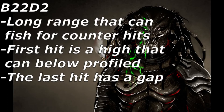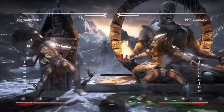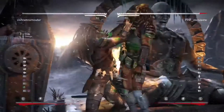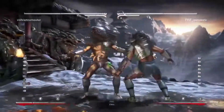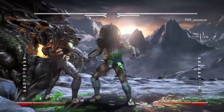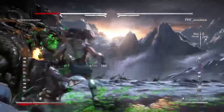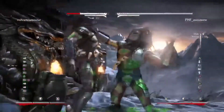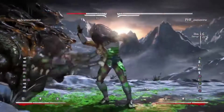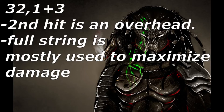3-2-1, plus 3 on knockdown: that's a good ender if you want to go for damage. But if you're trying to get a setup — which you should be doing more often — then end with the hard knockdown, forward 4, so you can get your disc out and start your shenanigans. If you're just going for raw damage, this ender's good. It's plus 9 on knockdown — it's okay.